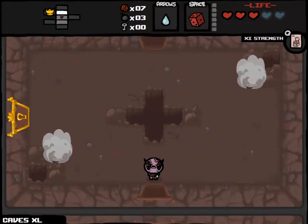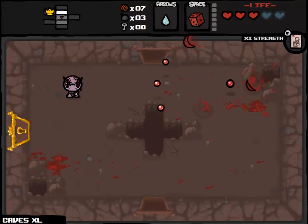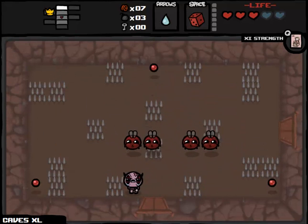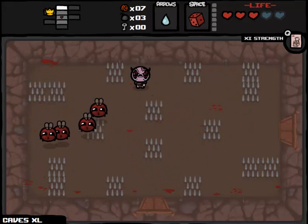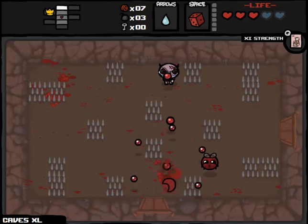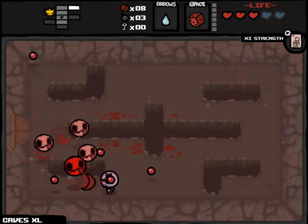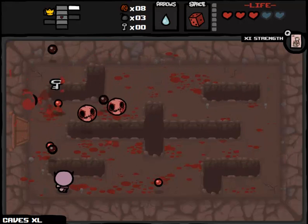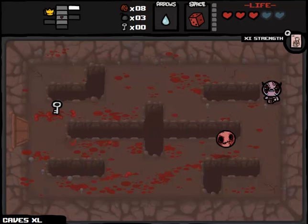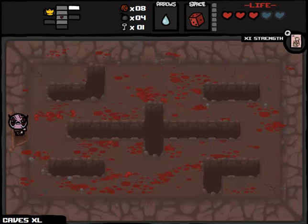Might as well open this golden chest — we got two cents out of it, which is a terrible deal. But that's one of the ways I can get items on this run via golden chest, since I can't go to item rooms. We could look for secret rooms, which is an excellent way to get items. Mostly I want to deal with the devil and get a good spacebar item. We'll pick up this penny, because at some point the shop is going to be worthwhile.